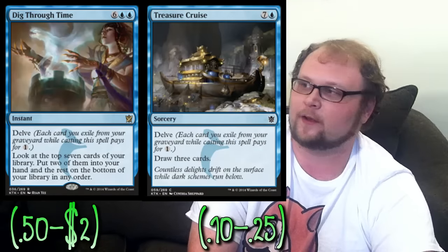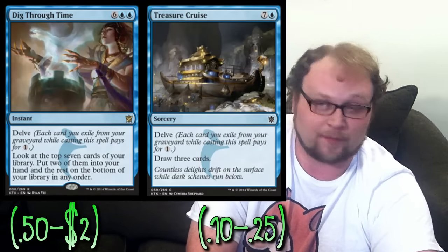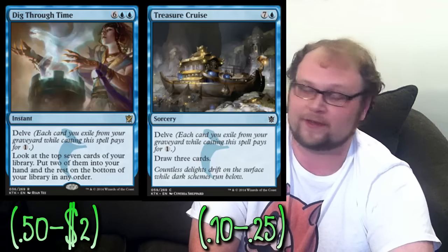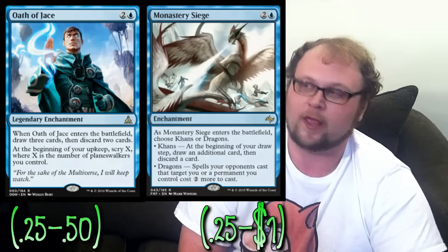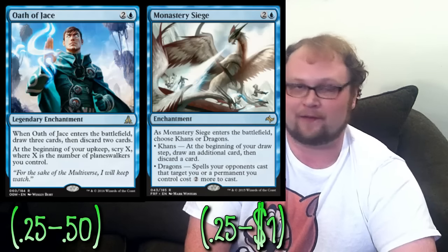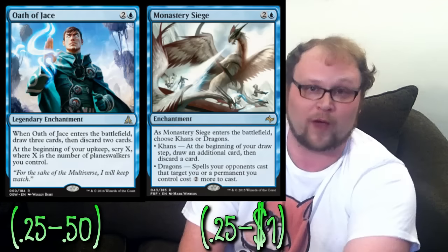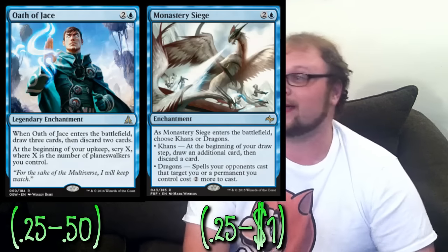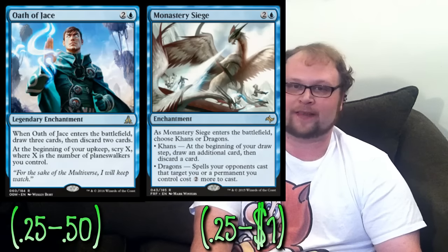There are some things we have to play in the shell of every deck. Dig Through Time and Treasure Cruise are sort of must-play cards — we're obviously in blue, we're playing Hedron Alignment, we have to see a lot of our cards. Both allow us to delve away any Hedron Alignments already in our graveyard so we can get that exile clause down. Oath of Jace and Monastery Siege both draw us cards and allow us to pitch a Hedron Alignment into our graveyard. We actually have to pitch two Hedron Alignments into the graveyard over the course of the game — we want to delve one away and have one in the graveyard.